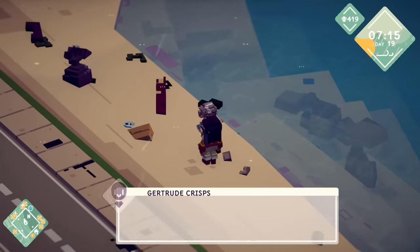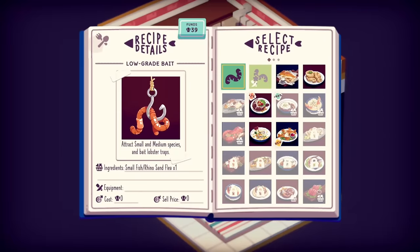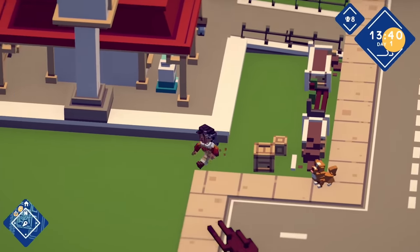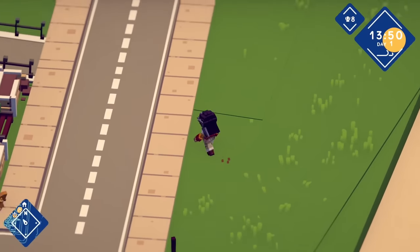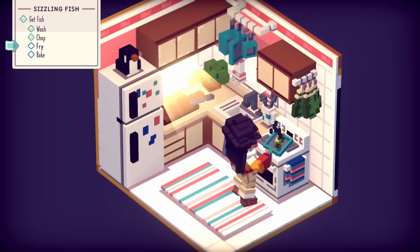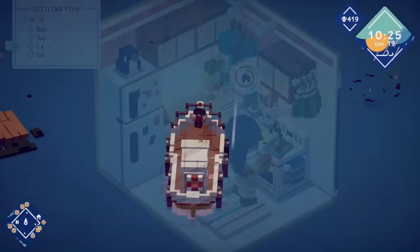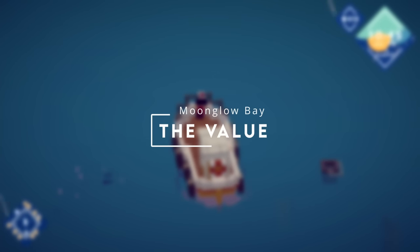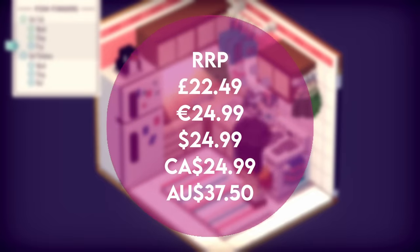The star of the show is the soundtrack from Lena Raine, who seemingly does not know how to make bad music. She worked on Celeste, Minecraft, and Guild Wars 2, and it keeps this game afloat almost despite itself. While the visuals and performance are not good, scoring 8 out of 20, sound and audio is excellent, scoring 18 out of 20. Moonglow Bay retails at £22.49 and it's going to take you around 25 to 30 hours to finish it.